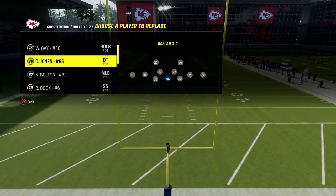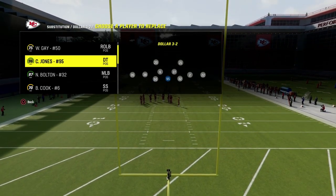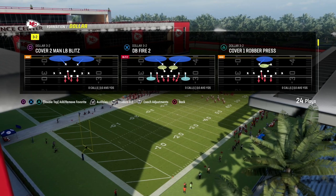Three down lineman sets, in my opinion, are really effective. You also have to make sure that you sub in safeties back at the linebacker position, and I'm going to show you this blitz.